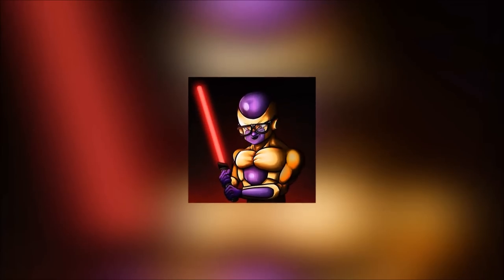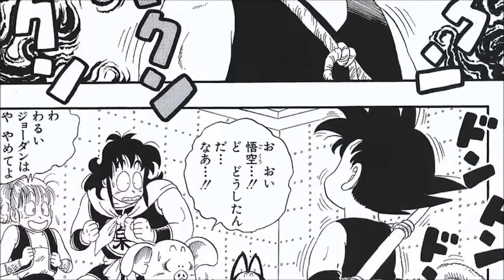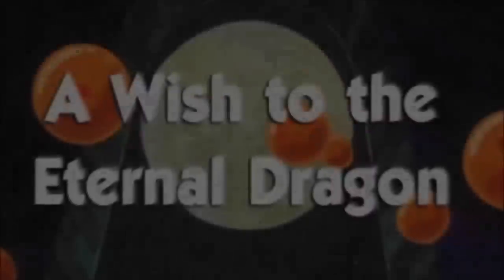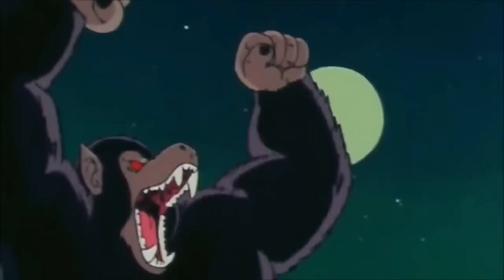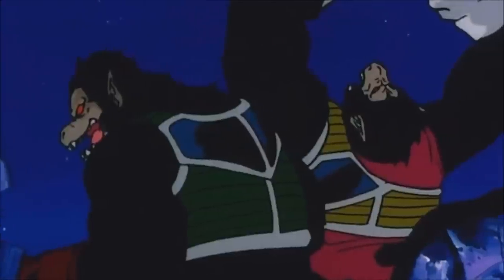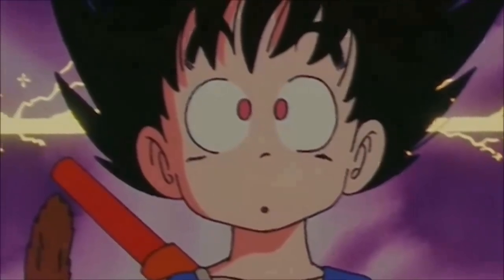We're going to begin the Geekdom 101 Transformation Guide by discussing the very first transformation we saw from the main protagonist of Dragon Ball, Son Goku, all the way back in manga chapter 21 of Dragon Ball and Dragon Ball episode 12, and that is the Great Ape form, otherwise known as Oozaru. The Great Ape form is a form that Saiyans transform into when they stare at the full moon, and it increases their strength tenfold.